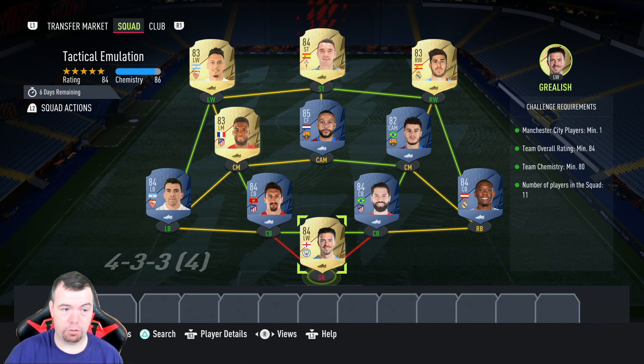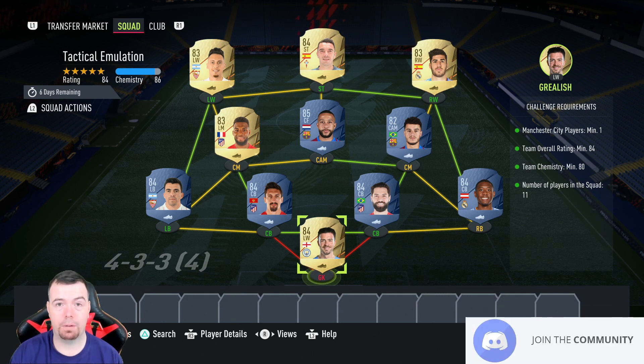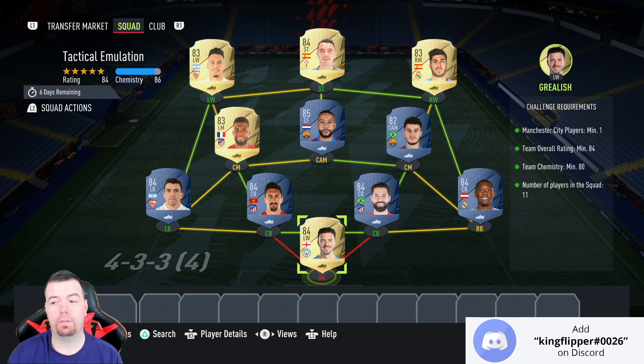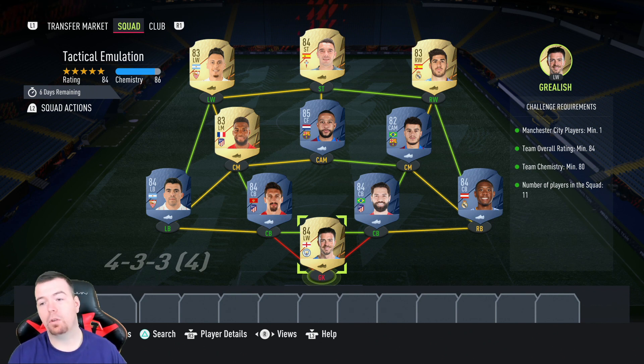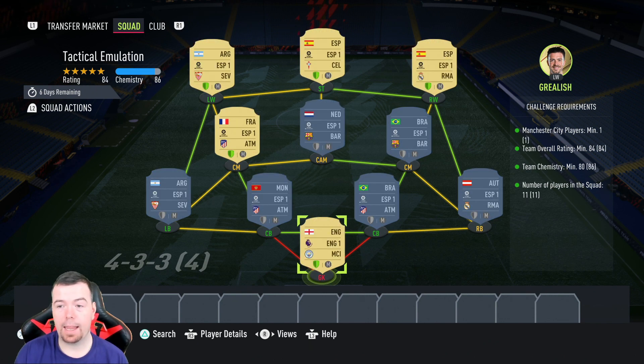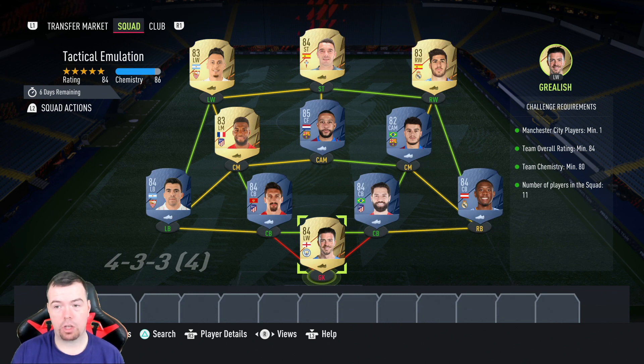I'll show you the cheapest way to do it, especially if you've got fodder. These are Futbin buy-it-now prices the day after the SBC came out — bids and sniping will of course be cheaper, and prices do fluctuate. For the Tactical Emulation requirement you need one Man City player. I've got a green-link 84, and we're above 80 chemistry with no position changes or loyalty.